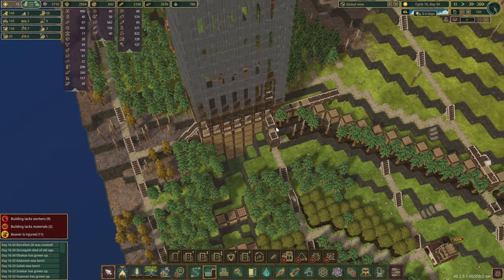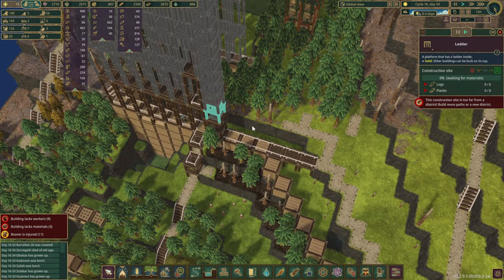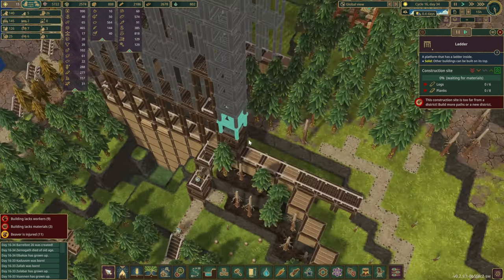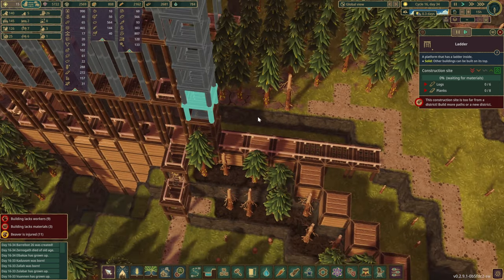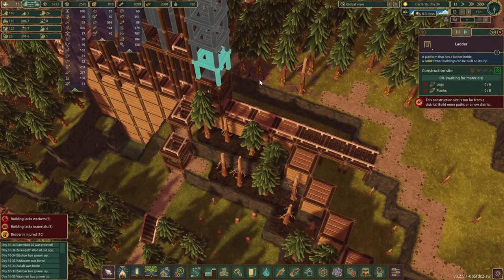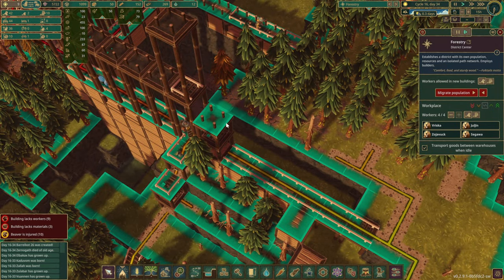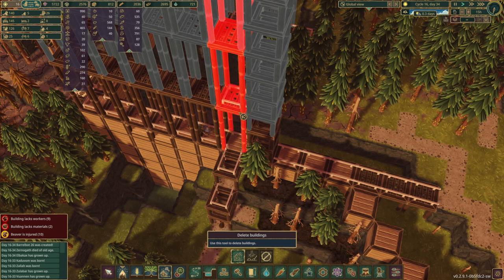I've already queued up a whole bunch of platforms for the beavers to complete. Something a little interesting — I was going to put ladders all the way to the top to keep the blueprint to a minimum, but after the second one, the third ladder, it says 'construction site is too far from a district,' which is pretty unusual. I'm not sure what else I could do differently here. They definitely have access if we highlight the district center.